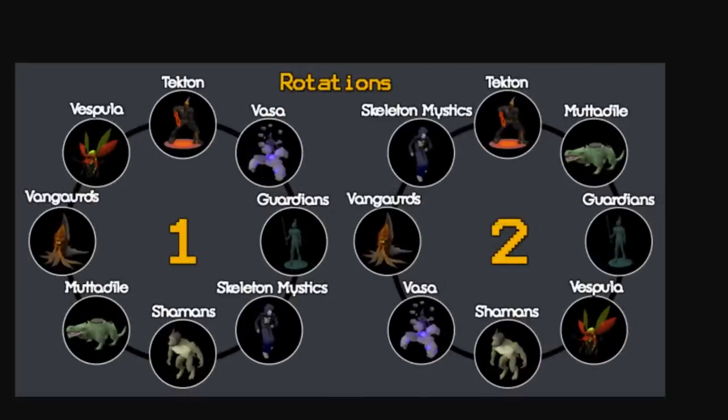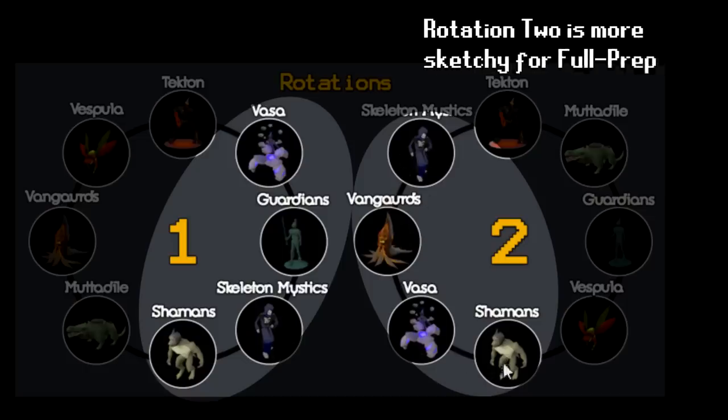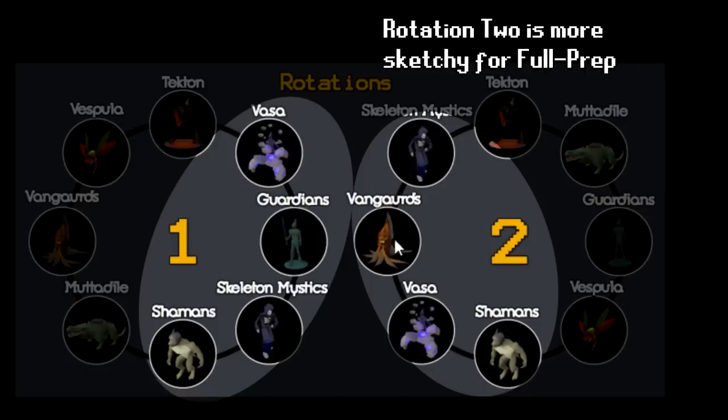This rotation map — there are a few layouts that are really good that don't have overloads. For example: Olm, Guardian, Skeleton, Mystics. Whether you go clockwise or counterclockwise, whether it's three or four of them, they're all really good if you get this combination. But no overloads, so I can actually do those now. Maybe also Skeletal Mystics, Vanguards, Olm, Shamans. The Vanguards takes a while, so I might do this rotation if it's only a three-boss and still make overloads.